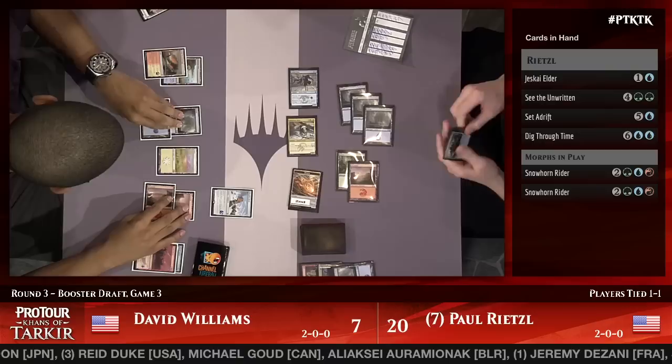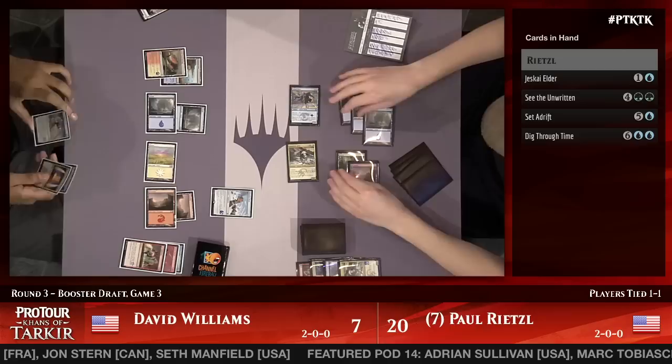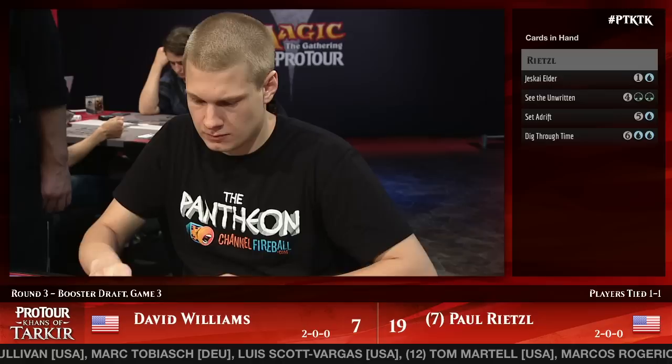Williams drew Arc Lightning — that deals with one of the Snowhorn Riders, which actually helps a lot. He still needs an answer though. He can put the other one back on top of the library to sort of reset that whole chain, only taking one or maybe two damage next turn. That's going to happen during his upkeep so that Paul is forced to draw it.